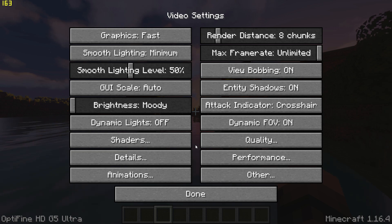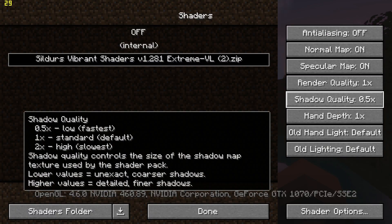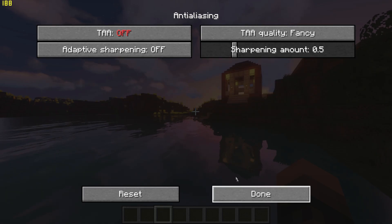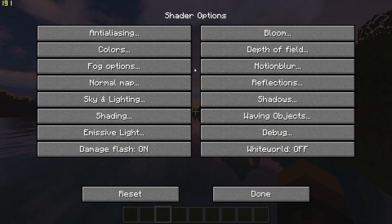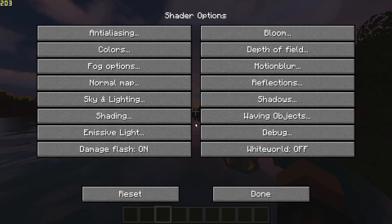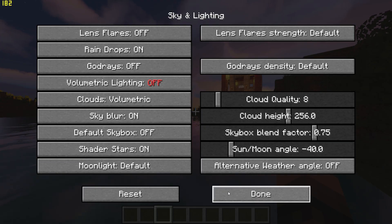Go back again and go to Shader Menu and change Shadow Quality to 0.5x. Next, go to Shader Settings at the bottom right, go to Anti-Aliasing and turn off TAA. Then go to Bloom Options and turn off Bloom. Go back and go to Fog Options and turn off Fog. And finally, go back, go to Sky and Lighting and turn off Volumetric Lighting.